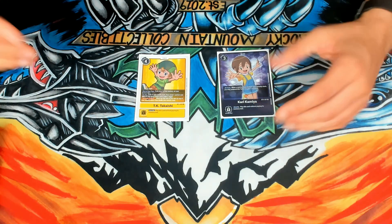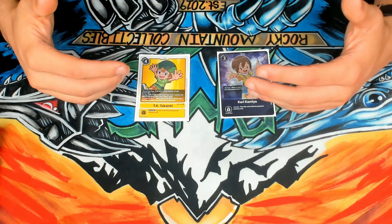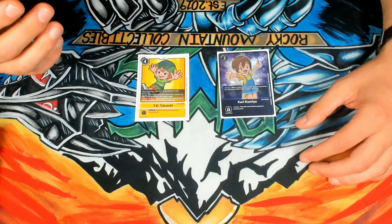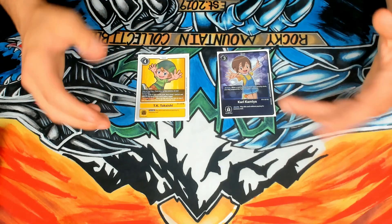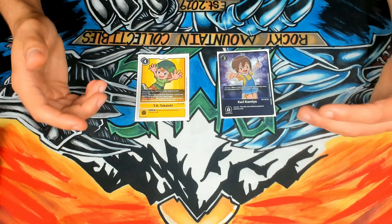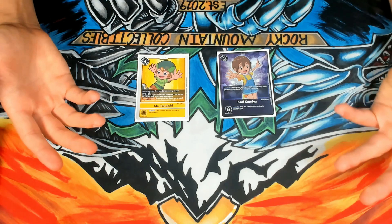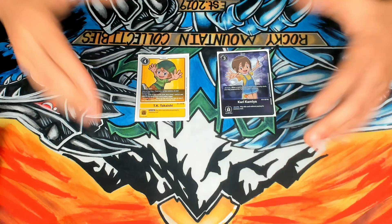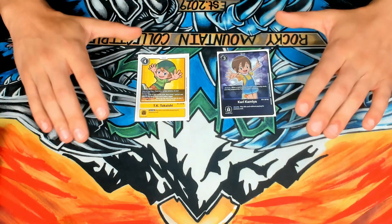TK is extremely important in this matchup because you want to be able to guarantee three memories. You can go into Lord Nightmon or play Starmon and go into a Blocker — being able to naturally go to three makes it so that if you Valderarm, they only go to three, which means you can do it earlier without threatening too much board presence. TK is just really fantastic.